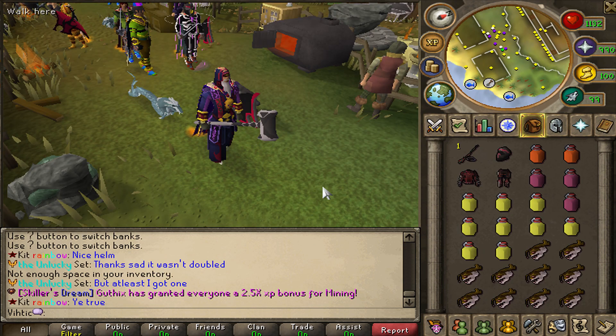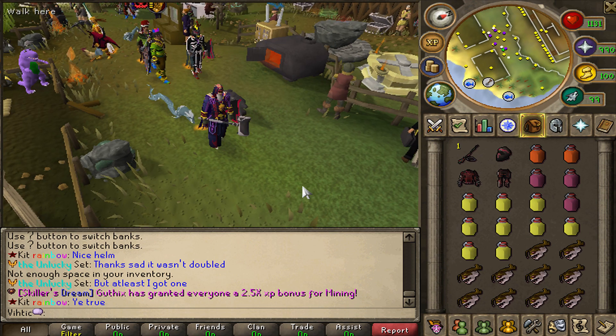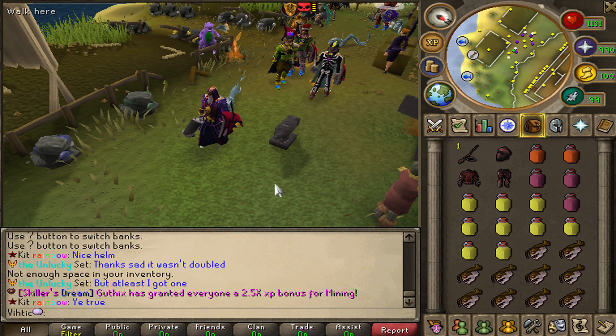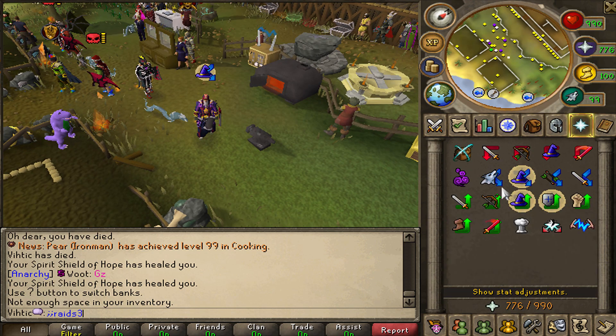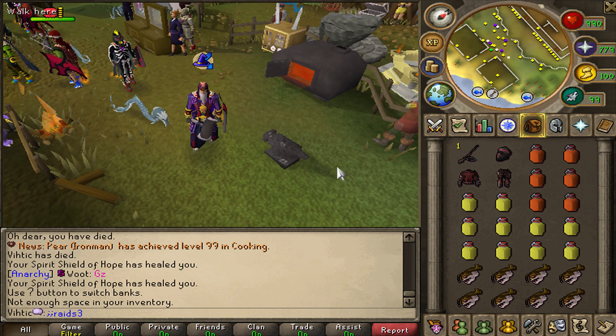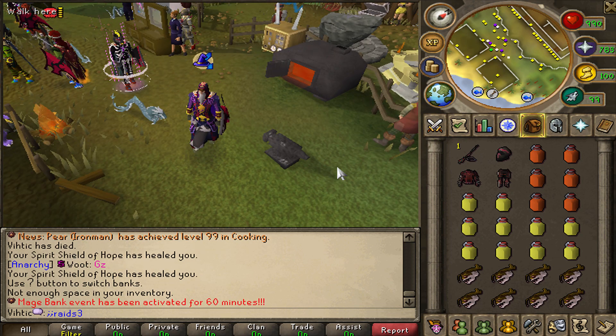I know what they did to make raids harder but you guys don't, and I'm not gonna tell you what it is — it's gonna be a surprise. Let's see if you can find it out. It's probably gonna be right when I die, so that's just a nice little hint. All right, reorganized my inventory. Let's get our prayers on. The first wave is a little bit trickier — you got Cerberus, Serenic Jad, and Simon just to mix things up a little bit.